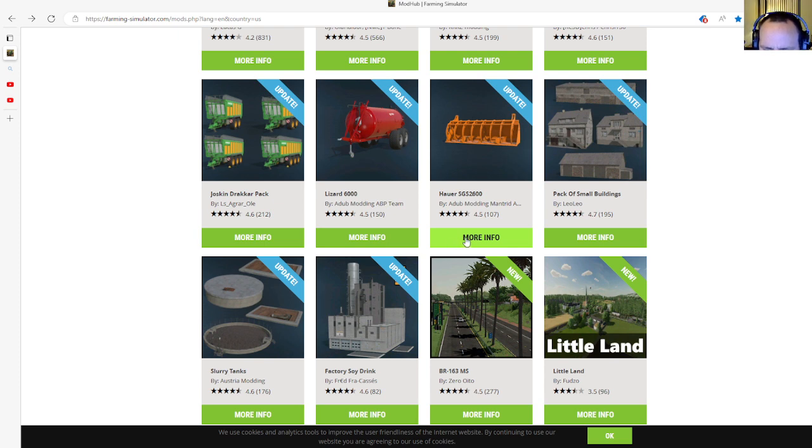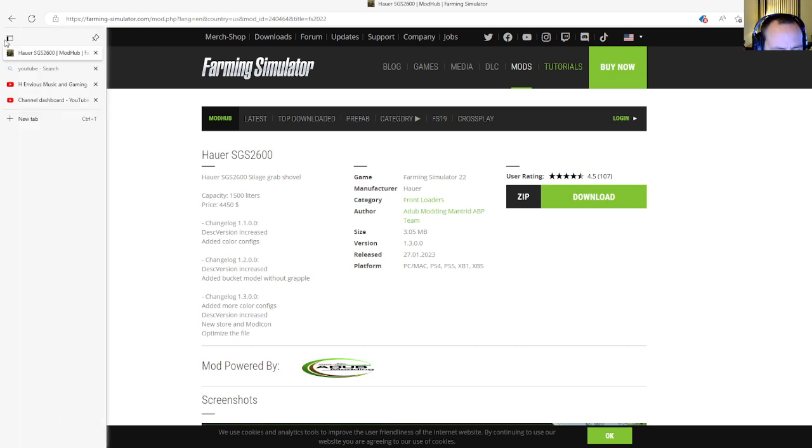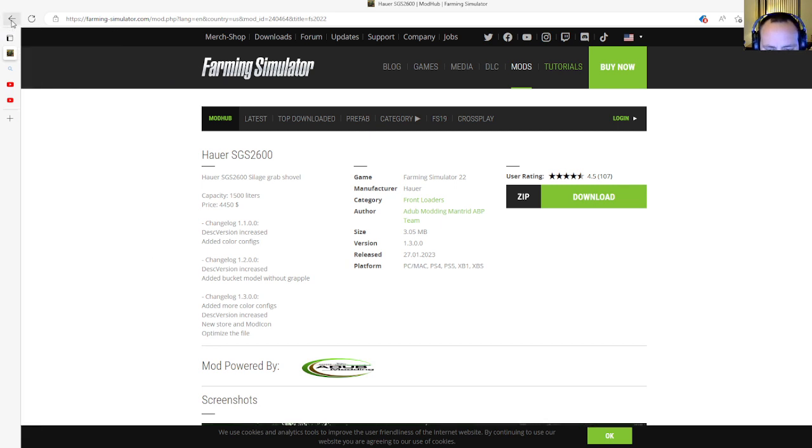Next is an update to the HAR SGS 2600 by AW Modding, Mantrig, and ABP Team. This is changelog 1.3, which adds more color configs, script version increase, new store and mod icon, and file optimization. Released 27th of January 2023, available for PC, Mac, PlayStation 4, PlayStation 5, Xbox One, and Xbox S.